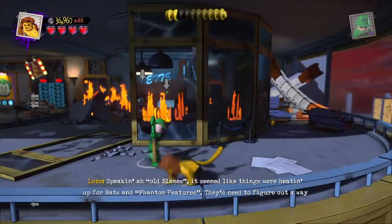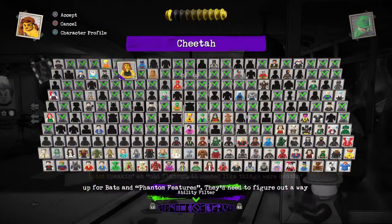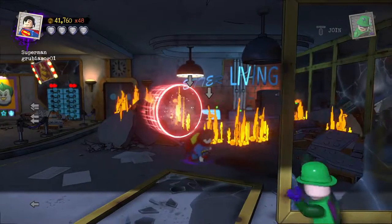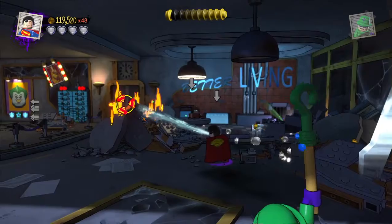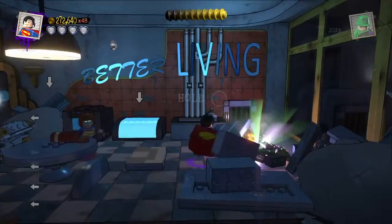Speaking of old flames, it seemed like things were heating up for Bats and Phantom features. They need to figure out a way of dealing with that fire if they wanted to track down the Joker. That's alright — in free play we can just get out of it with Sigma. Simple.